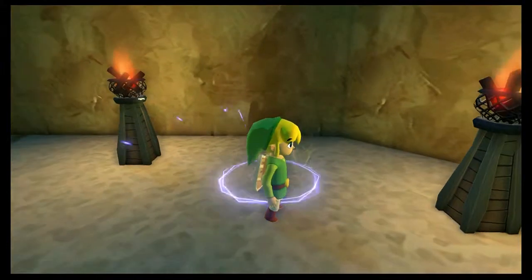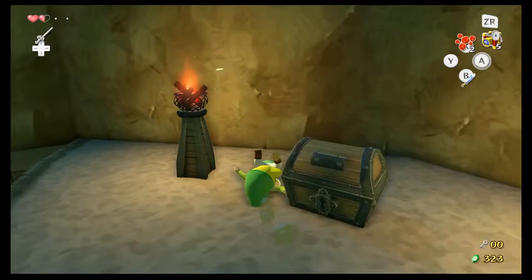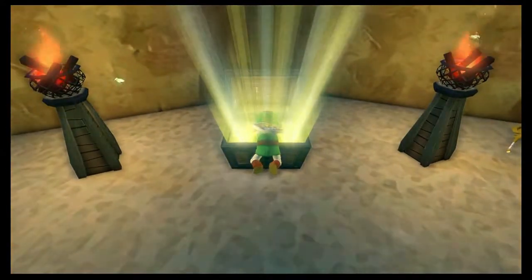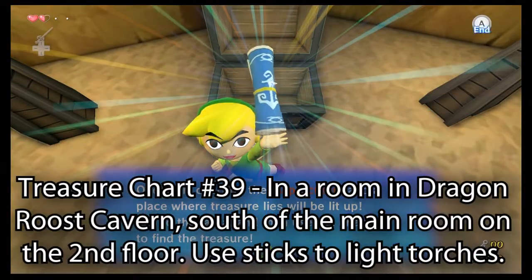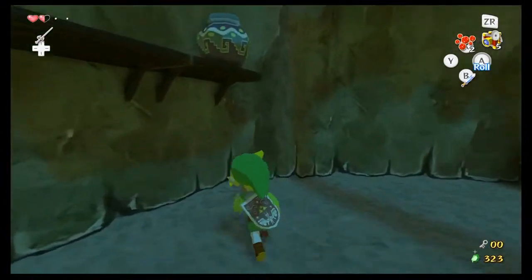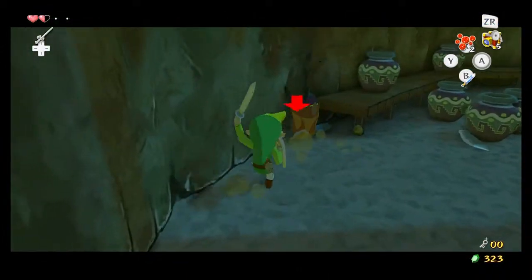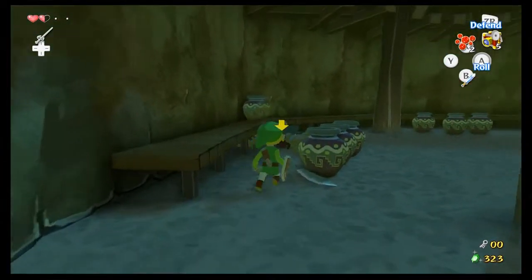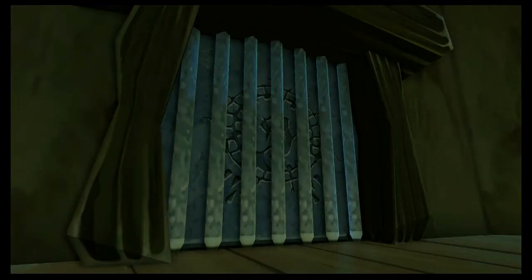Burn it. But it doesn't open the way back out — instead, we get this chest. In this oh-so-special chest we get a treasure chart. This is one of two treasure charts found in Dragon Roost. We don't have any way to get the treasure from Dragon Roost yet. Once you defeat all the enemies, that's when the door will open.